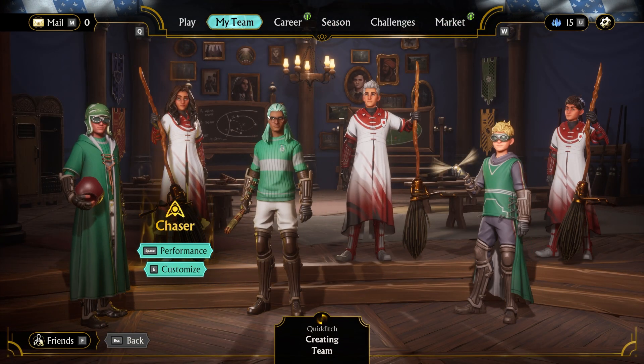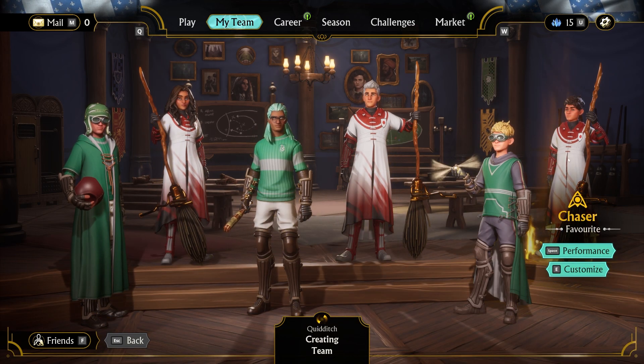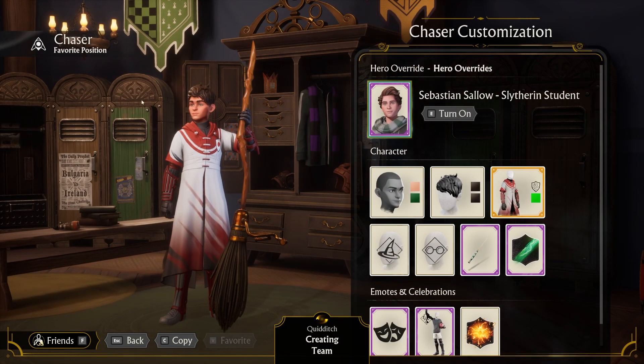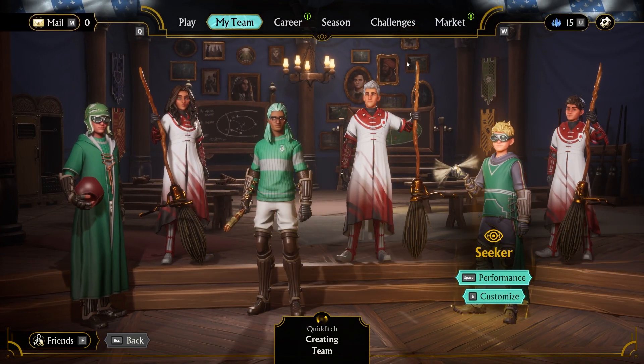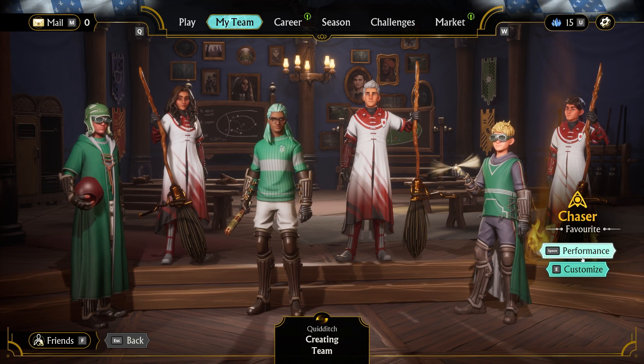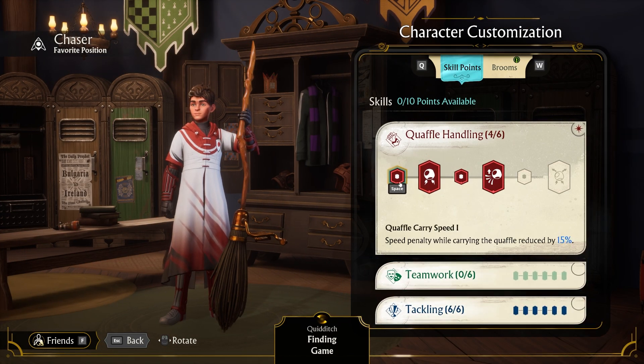As we do that, I'll go to my team, which is pretty cool — you can customize each of your different players. Right now I feel like the memory of when you pick back up a game doesn't really stick, so I'll always have to come in here and make this one my favorite, even though it'll default to this key chaser. That's probably just a bug they need to fix. My current build is reducing the Quaffle carrying penalty — reduced by 30%.